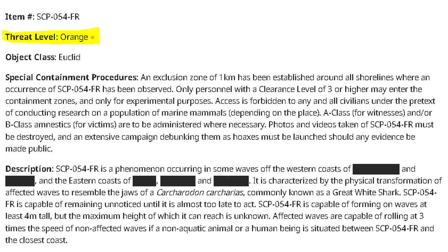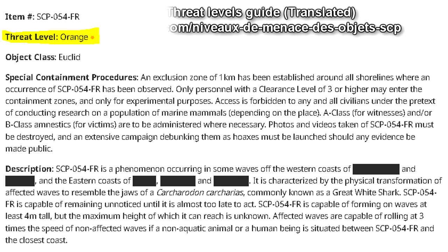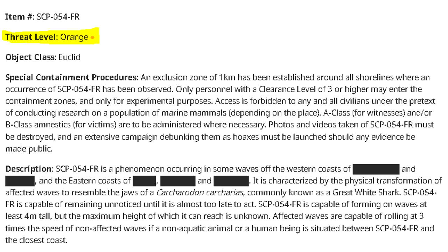Today I'll be going over the threat levels of the SCP Foundation. Most of the time you will find these on the International Branch, but I have seen these on the English Branch as well. Many SCP reports, primarily from the French Branch, but also on the Portuguese Branch, the English Branch, etc., utilize an indicator called threat level. This indicates the intensity of the danger represented by the anomaly, taking into account the unpredictability and the chances that it will cause damage or casualties, to civilians or Foundation personnel.